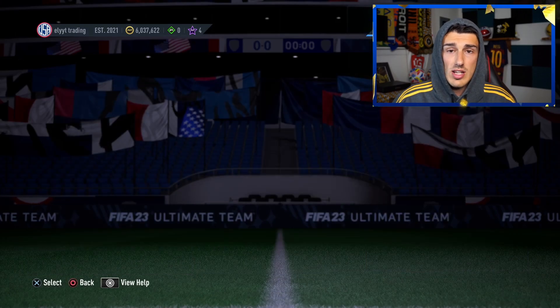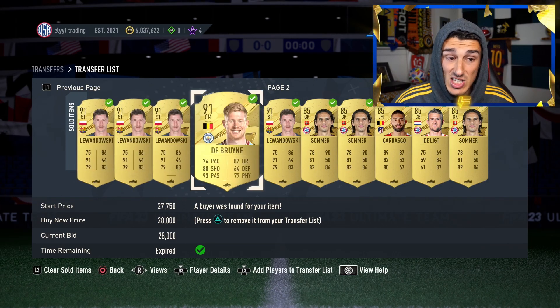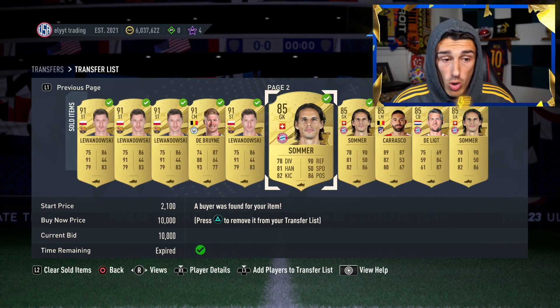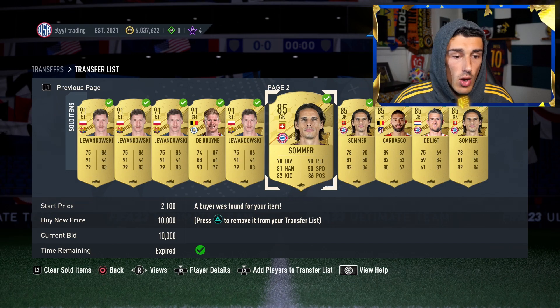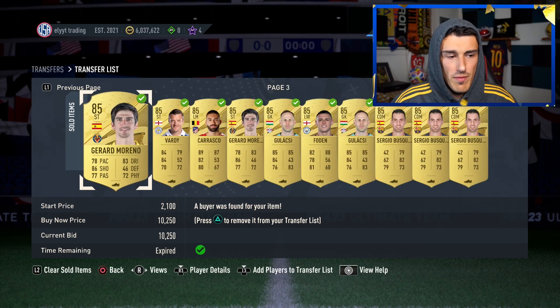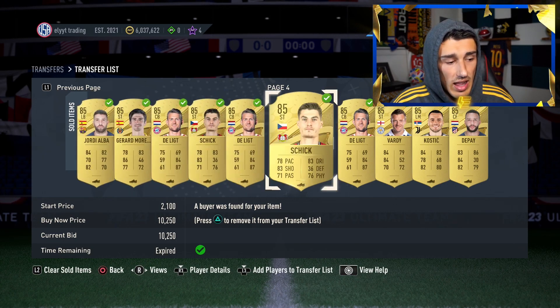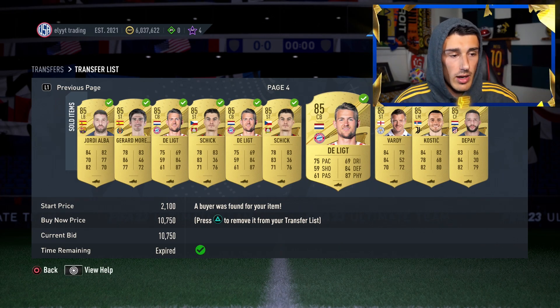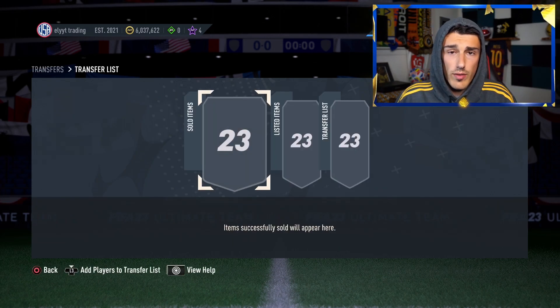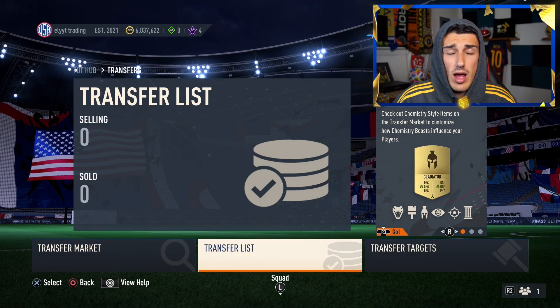This SBC shot our 85-rated investments up today. If you had SBC fodder still sitting in your transfer list — which I did — I've been saving 85s for a while. I also had some 91s which I lost coins on, but I made much more off the 85s. We picked these cards up for about 7,500 to 8,000 coins and are now selling them for 10,000 coins each. Made a lot of profit there — going to clear the transfer list now.